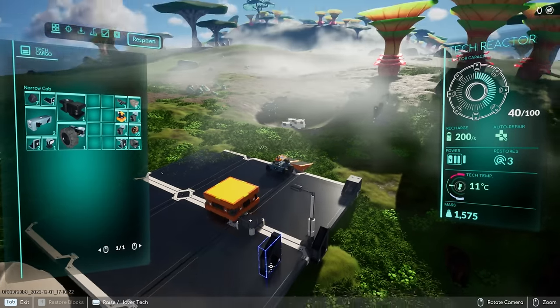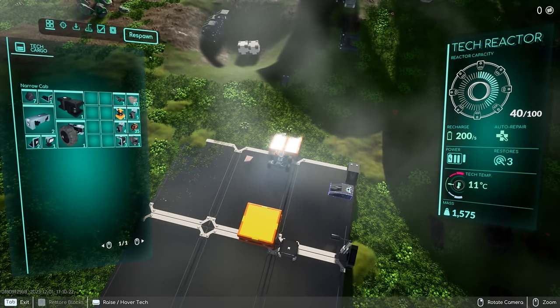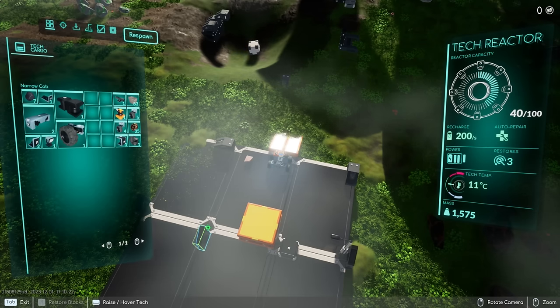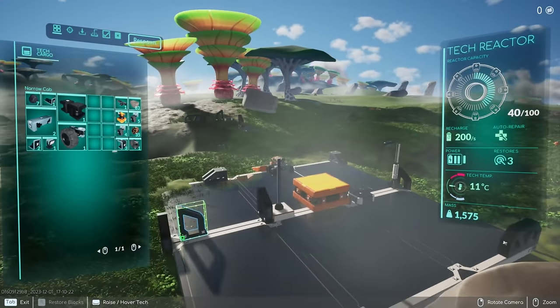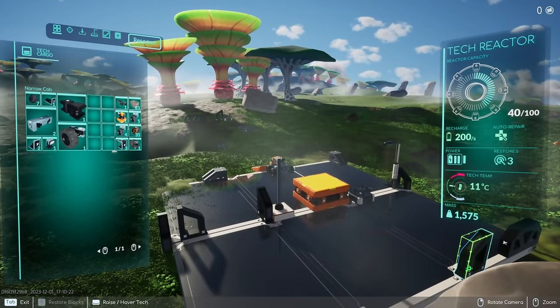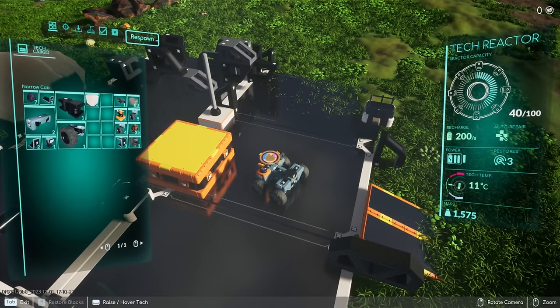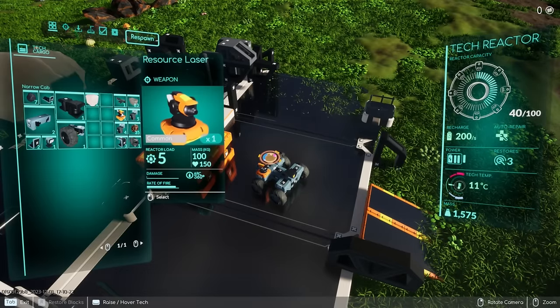We've got a boulder protecting us on one side. We'll throw everything over here and reorganize it later. So we have our base now — I think this is our respawn point. Now let's see what we can actually do here.